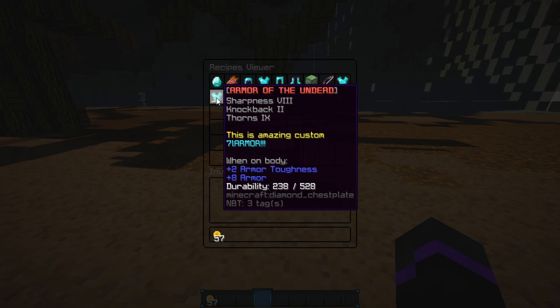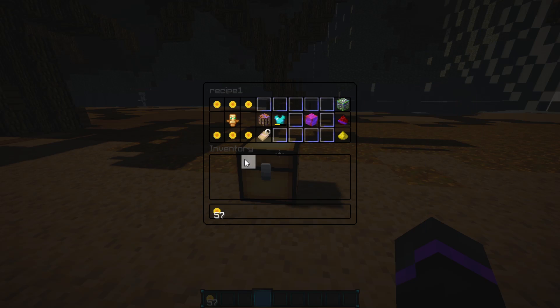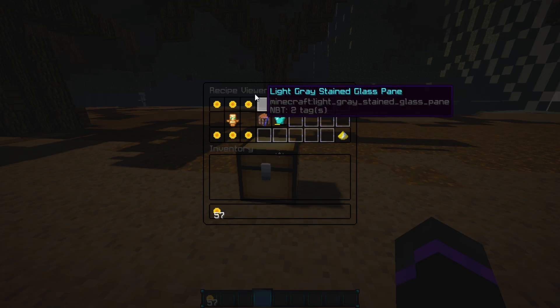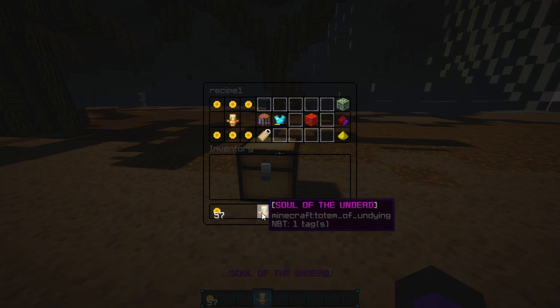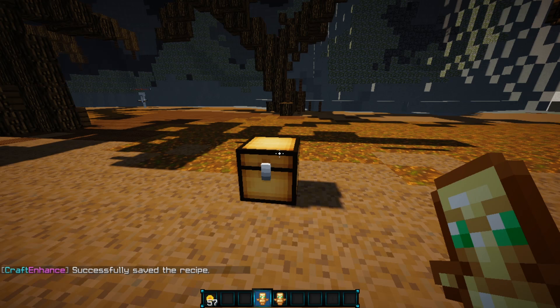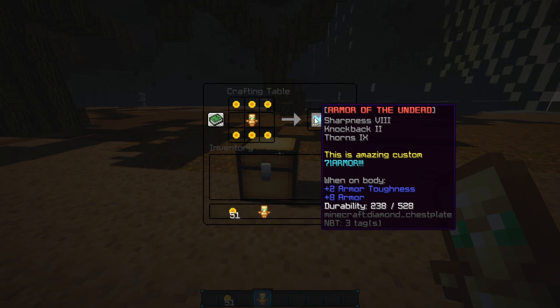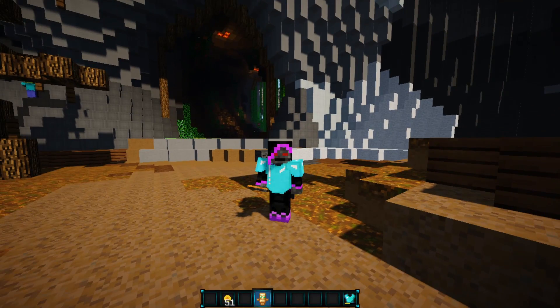In the viewer you can middle-click to edit recipes, or left-click to see what the recipe looks like. I need a Soul of the Undead, so I'll copy a few using middle-click, which copies the item to your inventory. Now let's open a crafting table and put three Custom Coins on the bottom, three on the top, and one Soul of the Undead in the middle — and there we go, we got the Armor of the Undead!